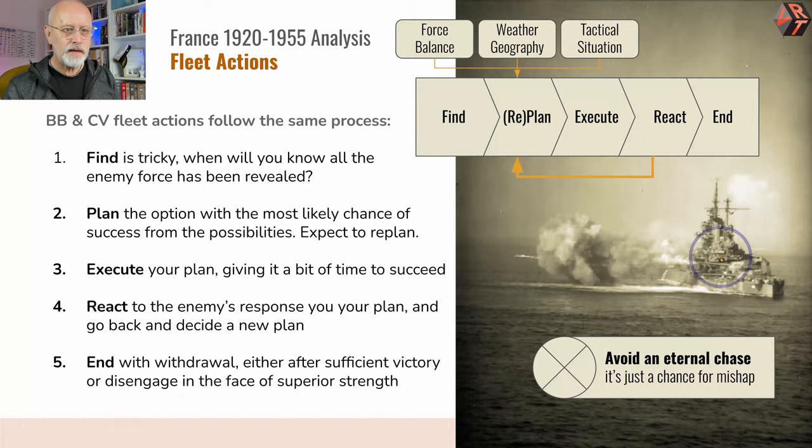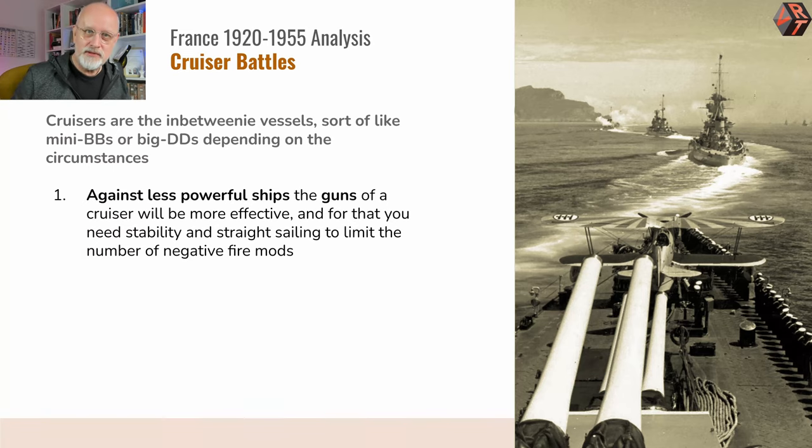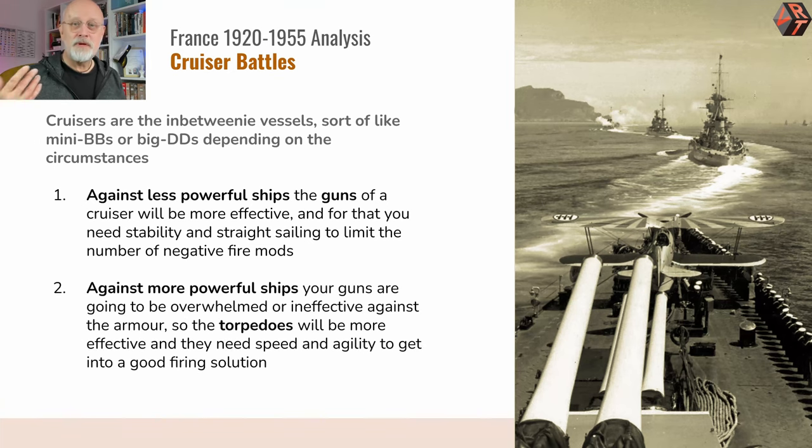Next I want to consider cruisers, because cruisers are kind of an in-betweeny class of vessels. Sometimes they act like mini battleships, and sometimes they act like over-large destroyers. If they're acting as mini battleships against less powerful ships, then their guns will be their preeminent weapon — treat them like battleships, maximizing hit probability by not rushing around and spoiling your gun aim. However, if you're up against more powerful ships, torpedoes are your friend — agility, maneuver, and weaving into a fire solution is the way to go.